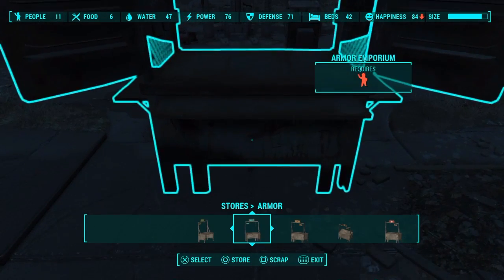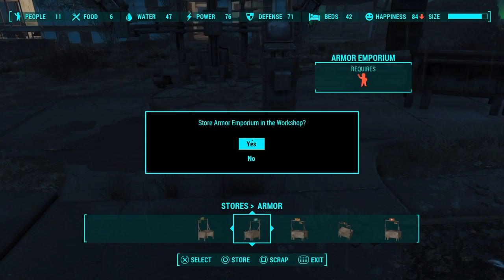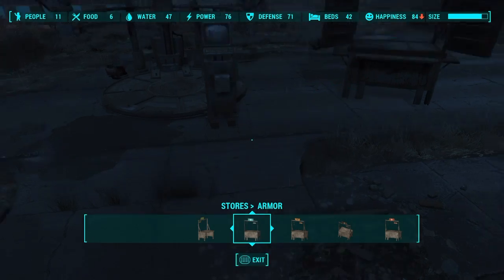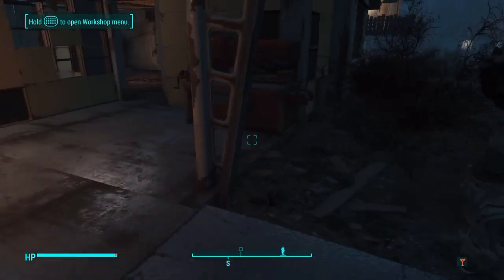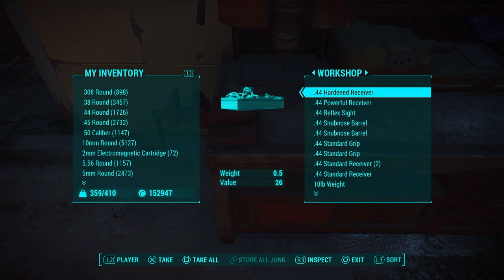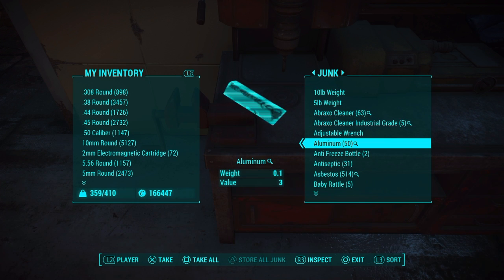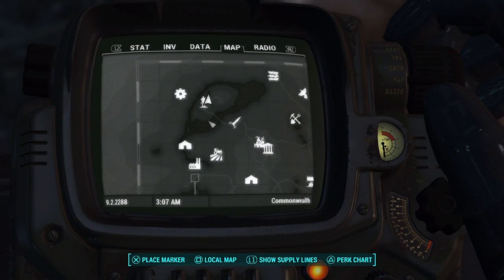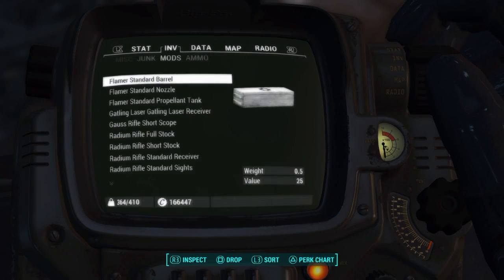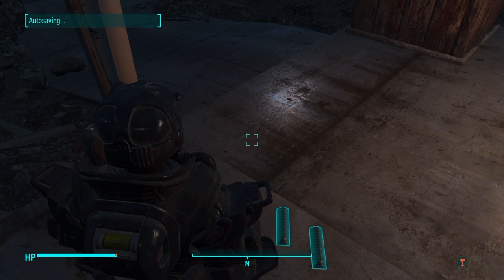This is actually a duplication glitch for anything, any material, which I'm going to be showing you in a second — the material glitch. Every glitch is connected in this video. So what I'm going to be showing now is the material one. You can use it with anything. What I'm going to be using is aluminum, but first I need to grab the bottle caps that I got from the Caps Glitch. The aluminum is right here. What you want to do is take anything like that and just drop it on the ground. Then you want to do the exact same thing that you did with the Caps Glitch.